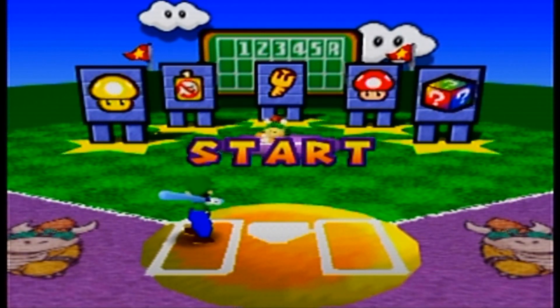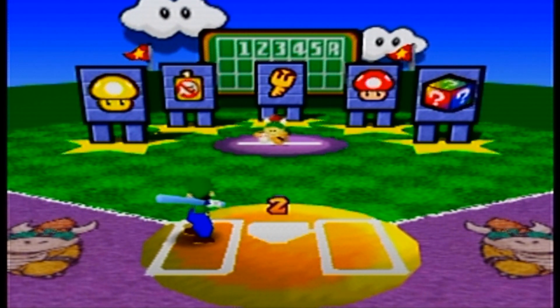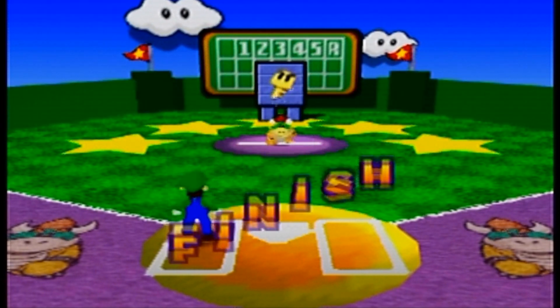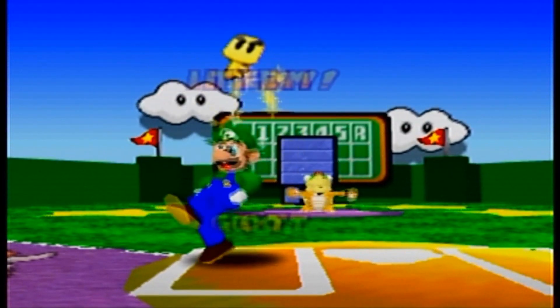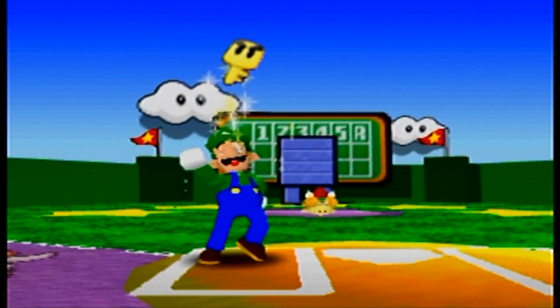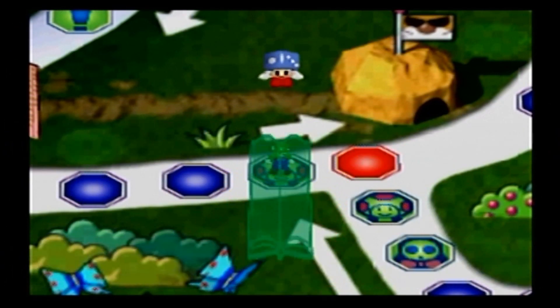I'm just kind of glad Luigi lost some of the coins he had earlier. What did he even lose them to? I think he bought a star. I think he also bought a lamp, so that's like 40 coins. Also, Luigi was really happy about that skeleton key — started his own little kick line, too.